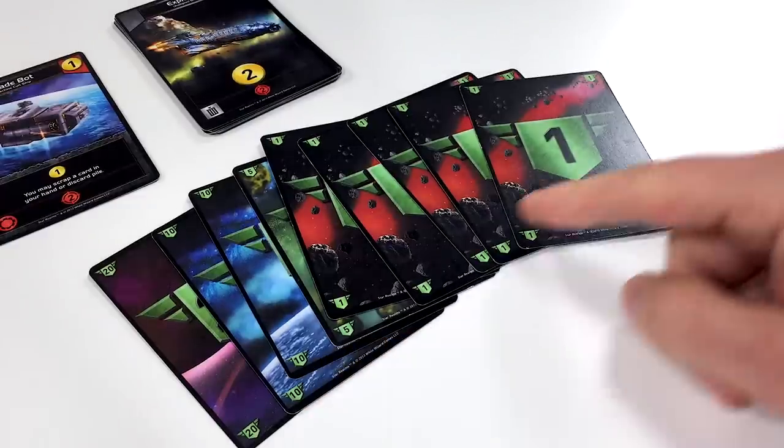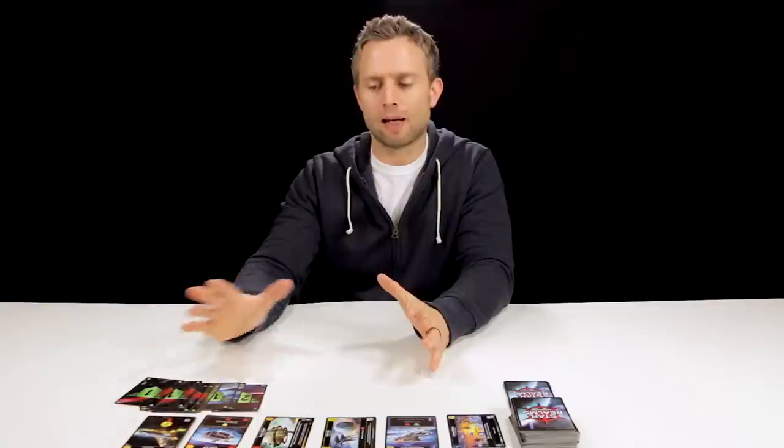In the game of Star Realms, players start the game with 50 authority points. Authority points are kind of like the health points in the game, and they're denoted by this green shield symbol. The first player whose authority points drops down to zero loses the game.